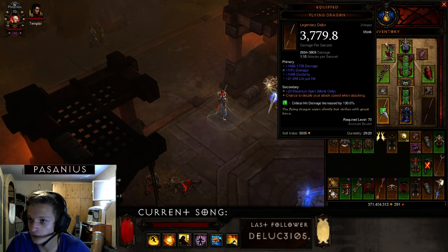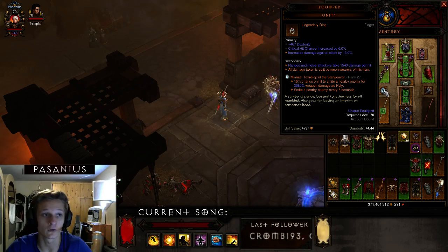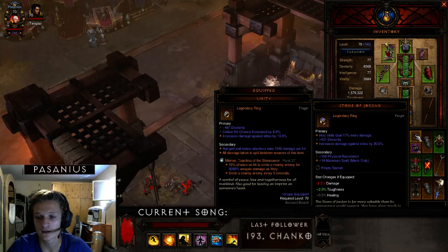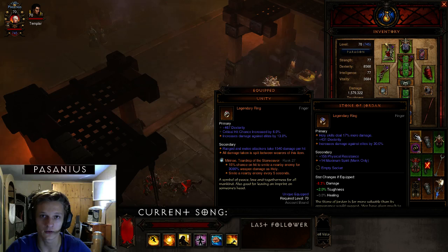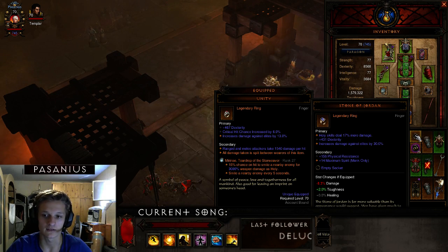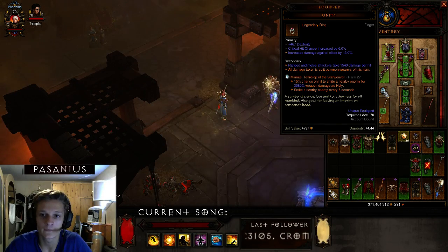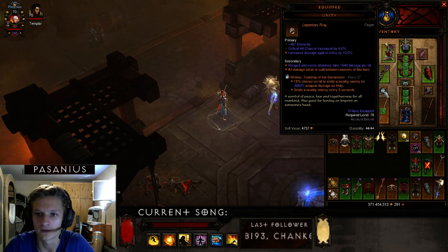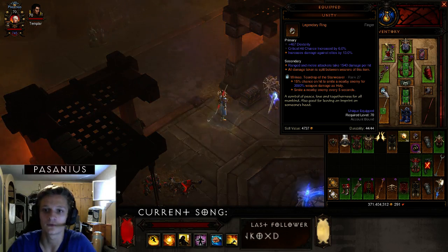For rings and jewelry: I'm using Unity for solo play. Otherwise I'm using a Stone of Jordan — ideally one without Dexterity, with 6% Crit Chance, Holy Skill damage, increased damage against elites, and a socket. The legendary gem I'm using in this ring is Mirinae — it's a 50% chance on hit to smite a nearby enemy for 3,000% weapon damage.